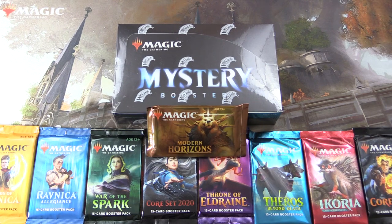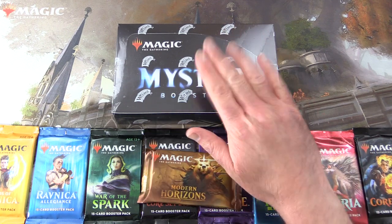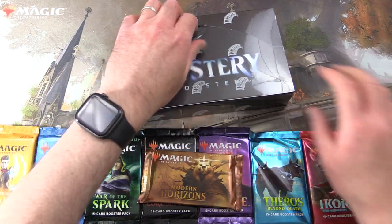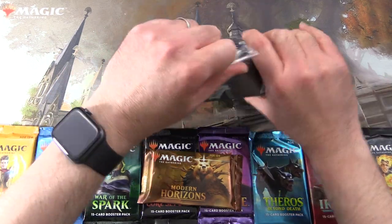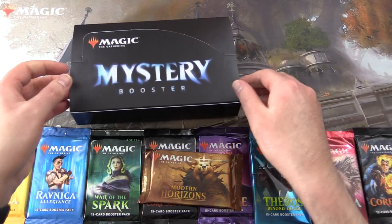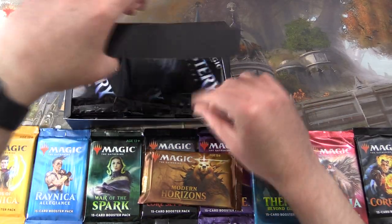Today on MTG Unpacked, we have an incredible Magic Packs Smorgasbord for Patrons. We've got everything in the current standard, along with Modern Horizons and Mystery Boosters. We're going to dig into the box and I think I just need three packs today, so I'm going to grab three random packs and then we'll introduce the Patrons.